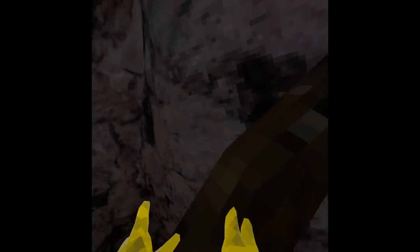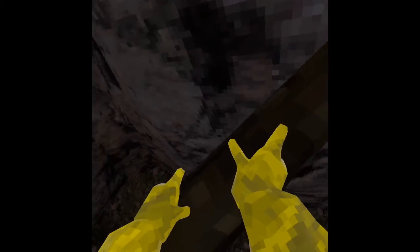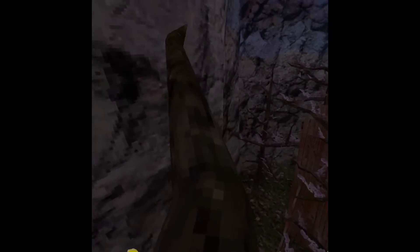If you jump too far out, you'll smack yourself against the wall, so you have to get up here carefully. It's not as bad as smacking your head into the wall and getting a concussion, but still.